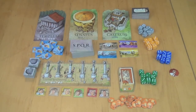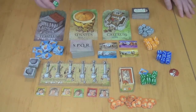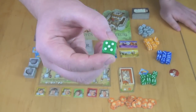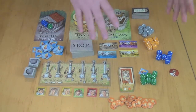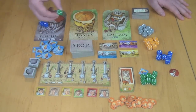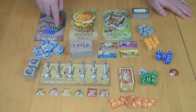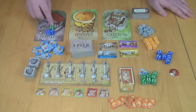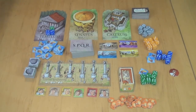These different buildings give you different benefits, but you need different combinations to place on them. To place on the Templum, the first player places one die and takes one token. The next person must place two dice totaling more than the value of the previous single die. The next player must play three dice totaling more than the previous total, and so on. Each player takes tokens equal to the number of dice they placed.